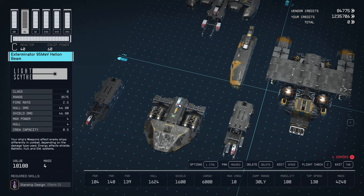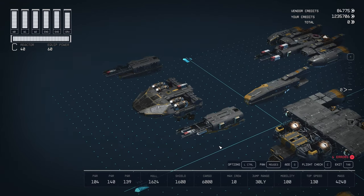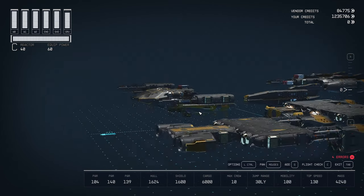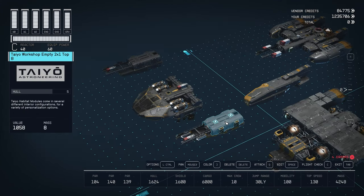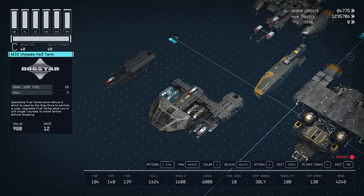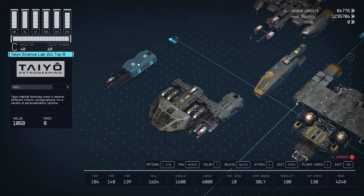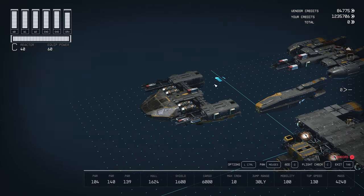On top of the cockpit I have a weapon — this is the exterminator helium beam. Now we have two wings. I have here a tile two-by-one, one of the new empty ones. Then we have a Nova Galactic weapon mount in front of that, and two more structures below — these are from Stroud: the Stroud Cap A and the Stroud Colling. This connects to the bridge; the top half connects to the bridge on the first one. The other side is exactly the same but reversed. That's it for this section.